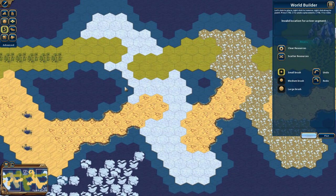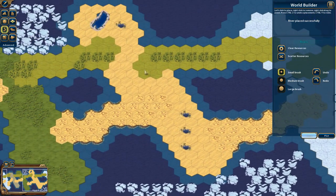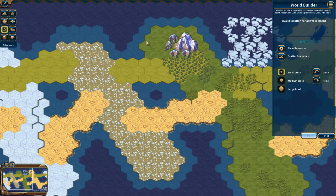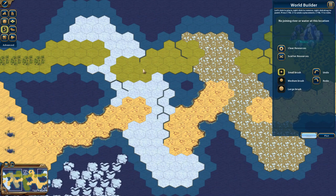Next is Rivers. Rivers have to start at a coast or a body of water and be brought inward. You click on the edges of the hexes, and you can branch and spread them out. There was a glitch previously where a full circular river caused issues — I'm not going to test that. Rivers can be a little finicky; you have to really click the edges precisely, but they end up working just fine.